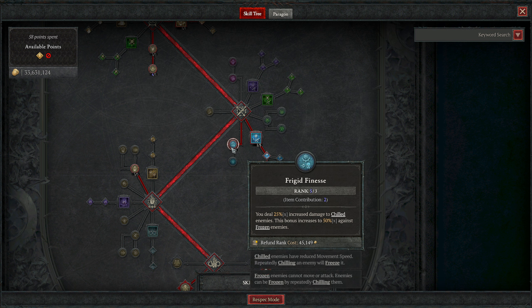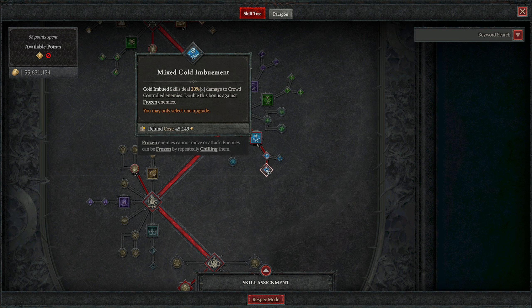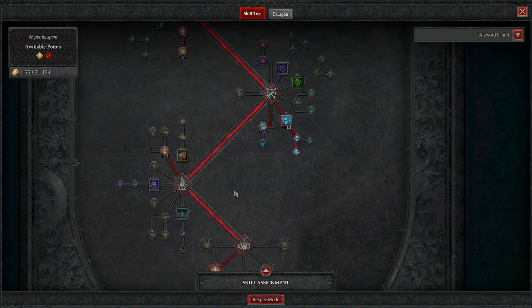Then cold imbue­ment — and it's frigid finesse, not frigid fate. Frigid fate is the legendary paragon node for the sorcerer. Frigid finesse increases our damage significantly against chilled enemies and even more so against frozen. This is why cold is so strong — we are chilling enemies, we are often freezing them together with cold imbue­ment, and we also have increased damage to crowd controlled enemies, doubled against frozen. So when cold imbue­ment is up we deal really, really good damage.